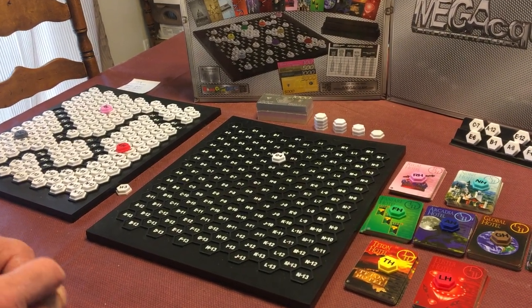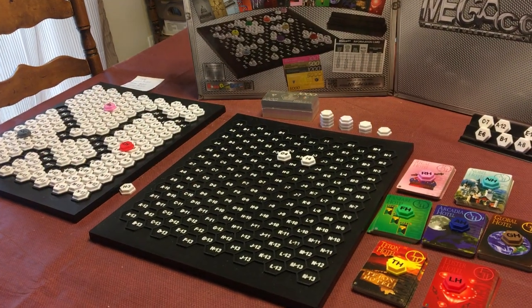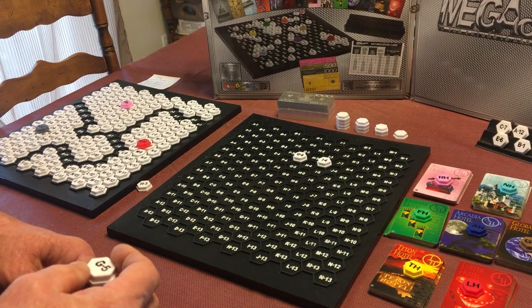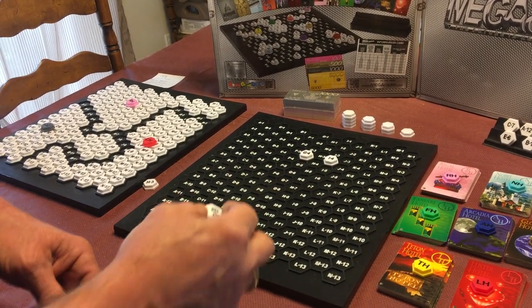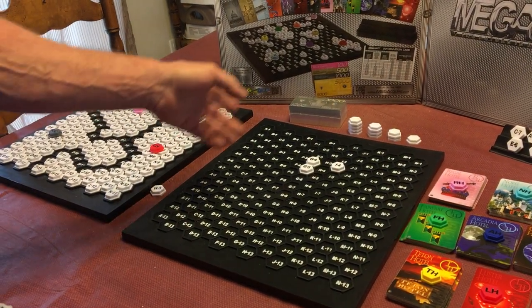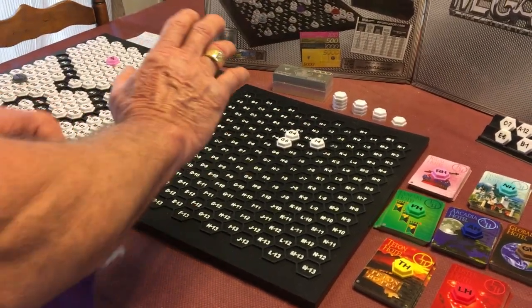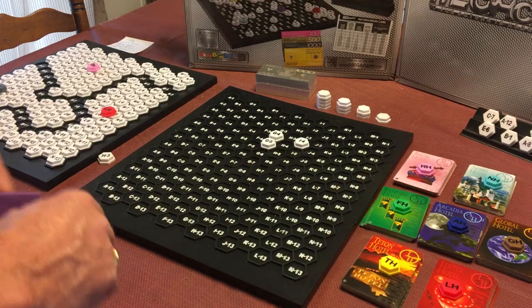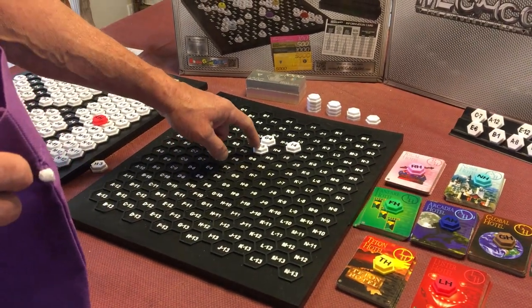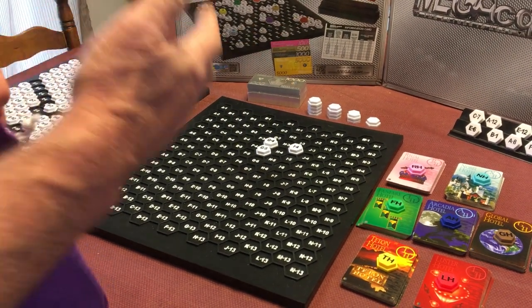The second player might throw out I4. Then the third player, noticing they can connect with G4, plays G5. The beauty of the hexagons in Mega Choir is that you can connect in all directions, so the game can spread everywhere on this board. When two tiles connect in any direction, it forms a company.